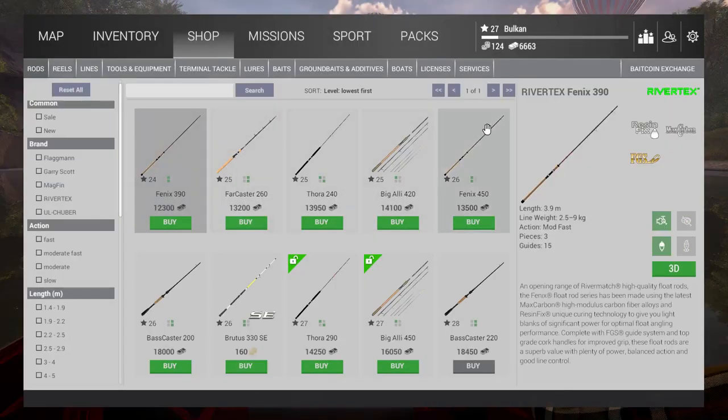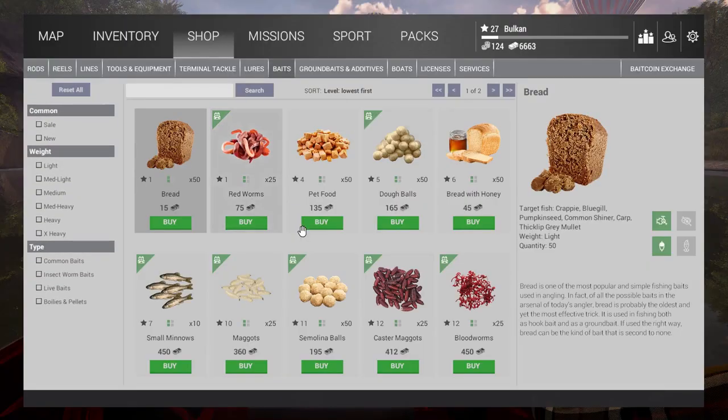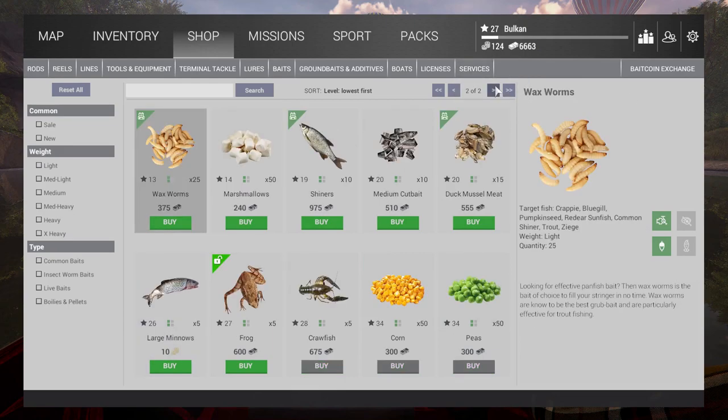I want to see also what kind of rods are available. This one is available, but way too expensive - $16,000 compared to $10,000 from the home shop, so not a good deal. Looking at the baits, which is where I'm most interested: small minnows are available, shiners, and some heavy stuff like large minnows for coins. Frogs as well. Not too bad.